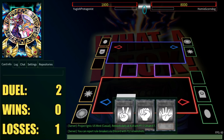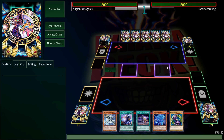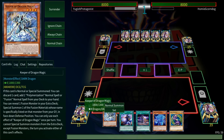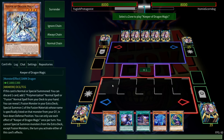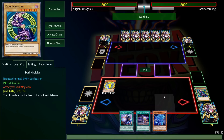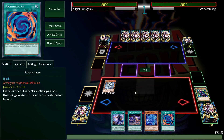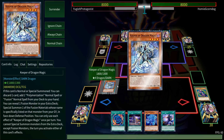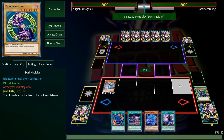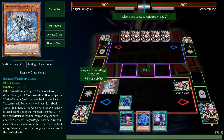Let's skip ahead to the next duel. Here we are, second duel versus Homie G Corndog, going second most likely unless they allow us to go first. They're allowing us to go first! And we've got a pretty decent hand.